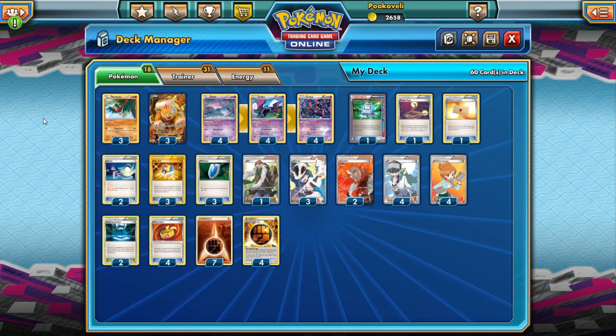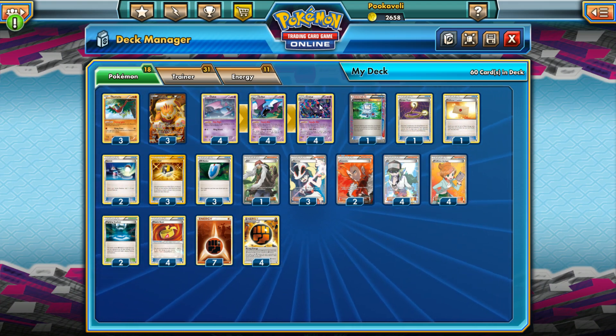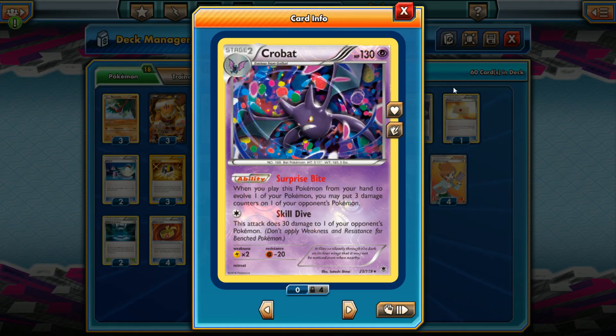Crobat is a card that when it came out I didn't think would be spectacular, but it turns out it's actually pretty decent. Crobat has the ability Surprise Bite — when you put it into play from your hand to evolve one of your Pokemon, you may put three damage counters on one of your opponent's Pokemon. Three damage counters really isn't what it used to be when you have Pokemon EX with 180 HP or sometimes even more nowadays.